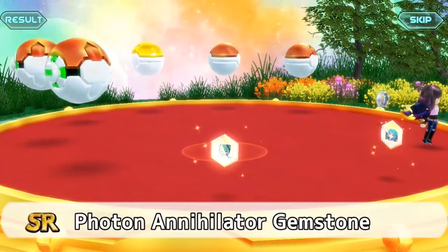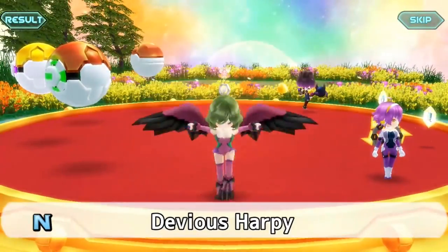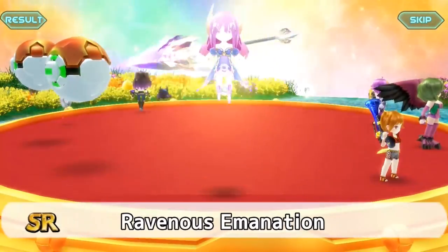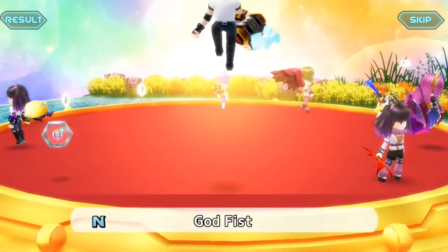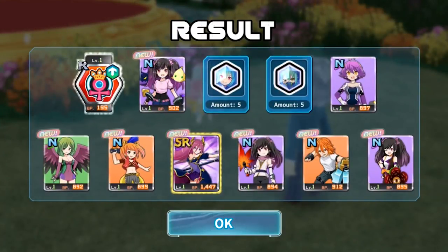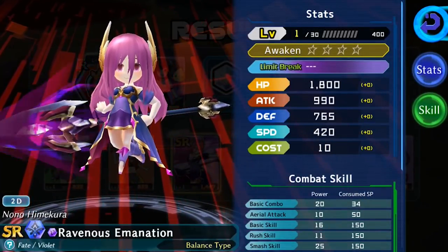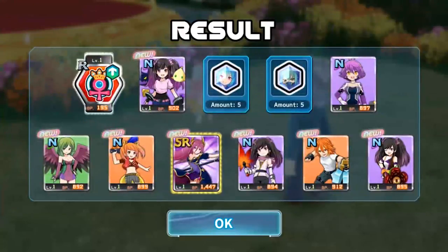Schoolgirl Arturi Gemstone, Photon Annihilator Gemstone, Shock Tamarine again, Harpy Girly, Ravenous — oh okay, so she was the special one. Alright, so I did get the SR. I got three SRs to start off with — I'll take it.